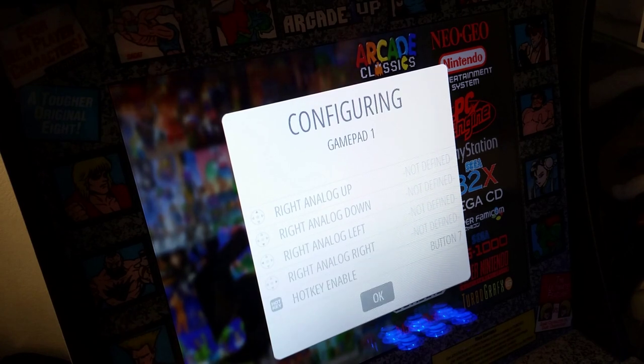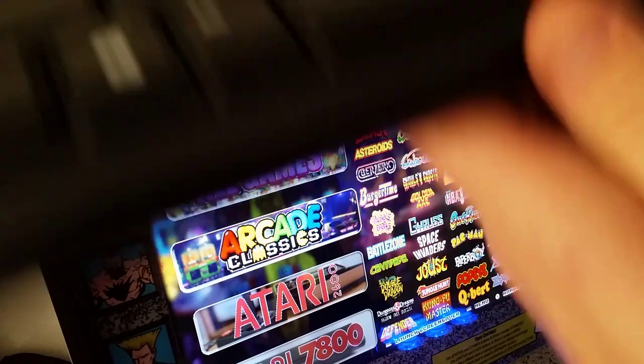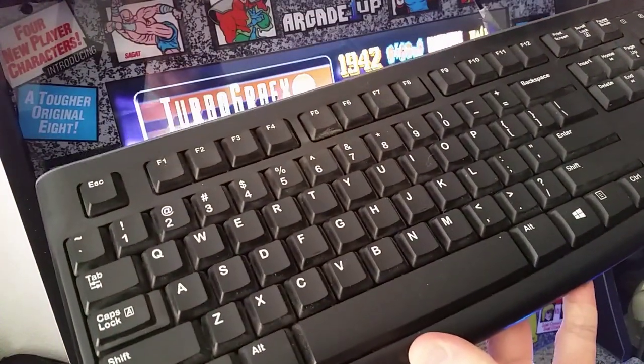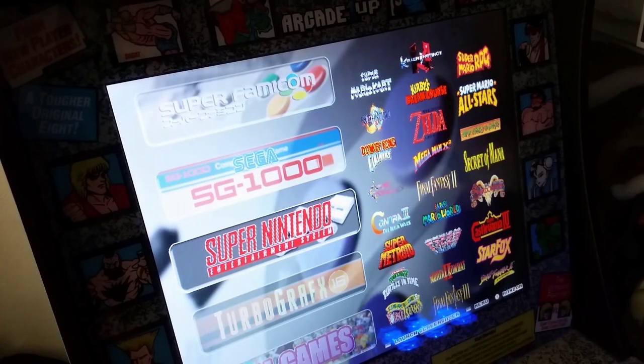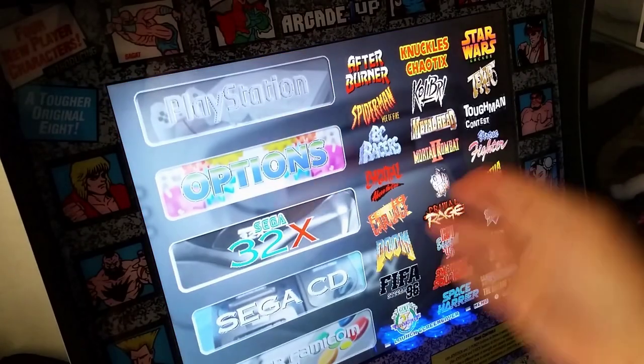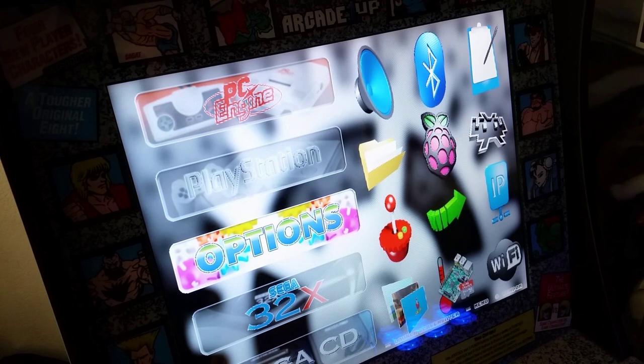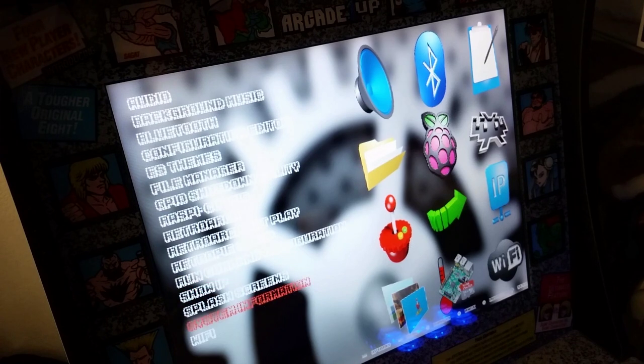What you're going to want to do right away is get yourself a keyboard and plug it into your Raspberry Pi. Then you're going to want to find — and we'll talk about this image in a little bit, it's so pretty — but we're going to go to Options right now. In Options, we're going to want to set up our Wi-Fi.